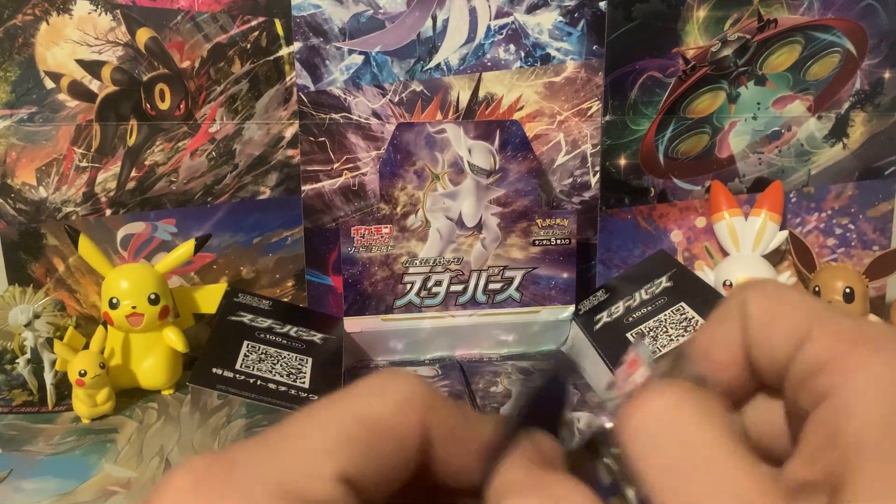We're down to about three or four packs left. Hopefully we can get something. Let's see what we can get out of these final packs. I don't know where my LGS got them from, but they let go of a pretty good box — check this out. We've got a Whimsicott V-Star now! This is insane — we're actually packing some heat here. That's an insane amount of pulls for one box. I always remember Japanese boxes being like five ultra rare pulls on average, and we're at like seven or eight.